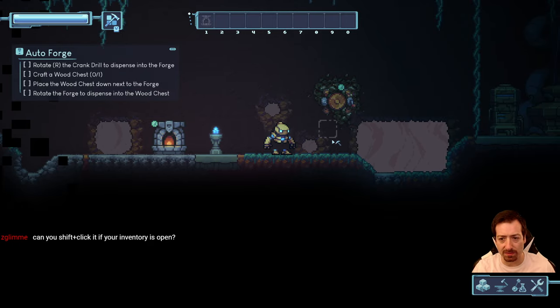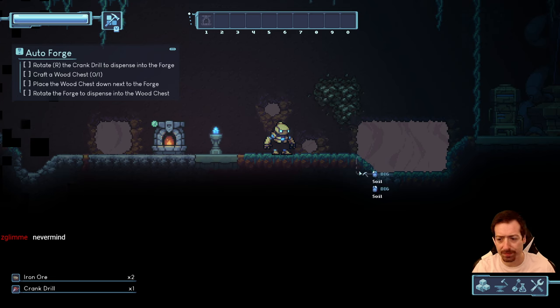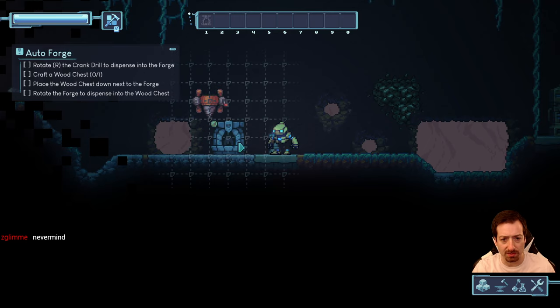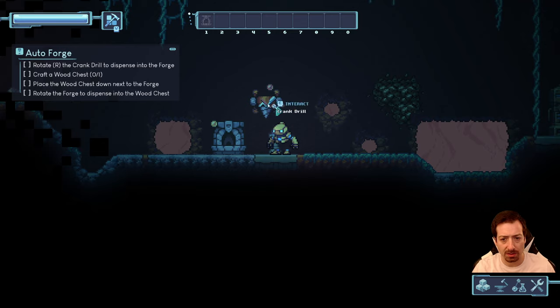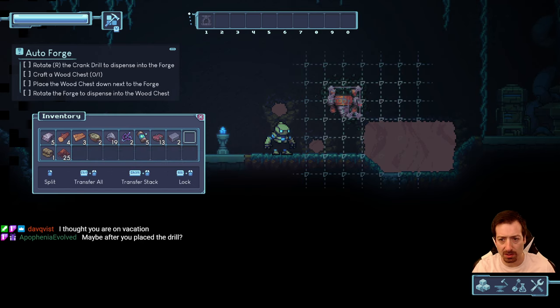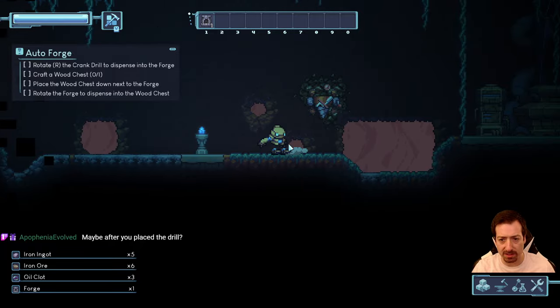Rotate the crank drill to dispense into the forge. I thought I tried that. Still learning. Rotate with R — pressing R but nothing is changing. Maybe after I place the drill. It changes the output direction — that little arrow is Factorio style. So I need to pick this up and put it underneath the drill.